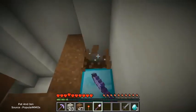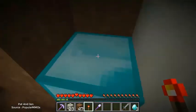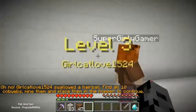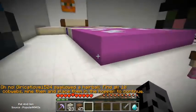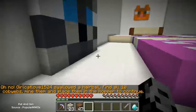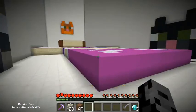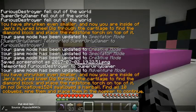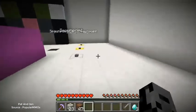I see the diamond block - redstone torch on top! Alright - level three! It's Girl Cat Love - oh look at all the cats, that's beautiful! 'Oh no, Girl Cat Love swallowed a hairball. Find all ten cobwebs, mine them, and place them in the hopper to continue.' Okay, that doesn't sound too bad. But we need to go to the shop first.